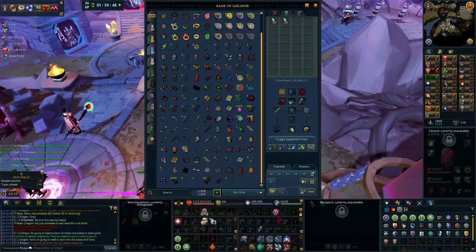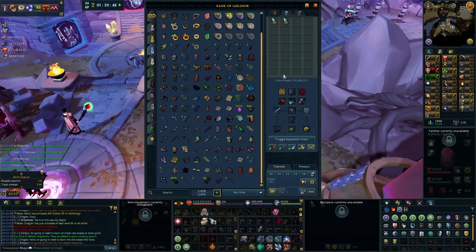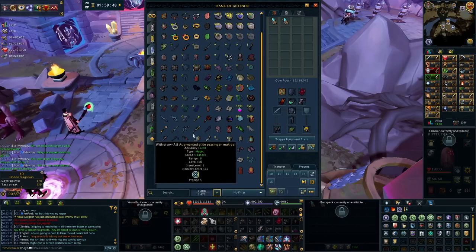And since I've been doing a lot of Karapak with ranged, I want to get a Genocidal perk — I want to get a Biting 4, Genocidal. That way it'll help me just a little bit more whenever I have the Karapak Slayer tasks or the Nodon Dragonkin Slayer tasks. But let's go ahead and augment the Seren Godbow. Oh man, I'm so excited for this.